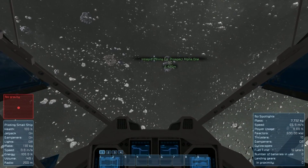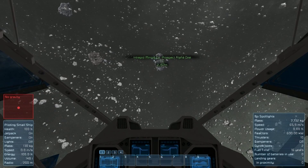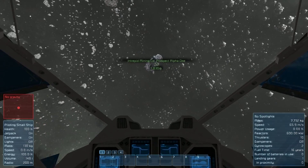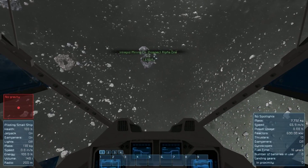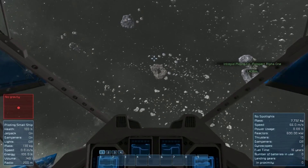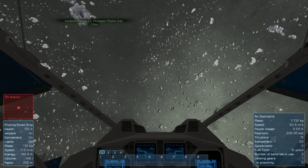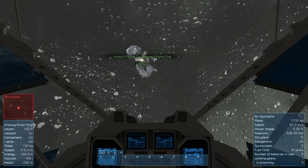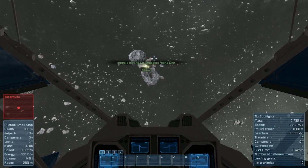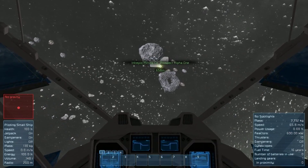They did tell us before we left that there is enough for us to get started. I don't know what that means. I don't know if there's a ship here. I don't know if there's a base here. It's still really small, but you can see there's a couple of asteroids around here. We'll have to go explore those at some point. Okay, I can see the platform now.